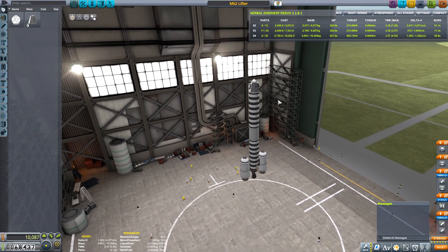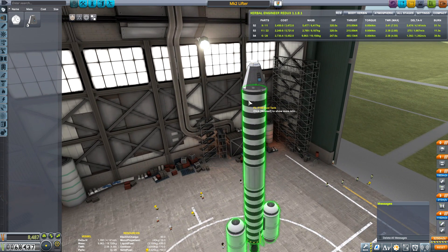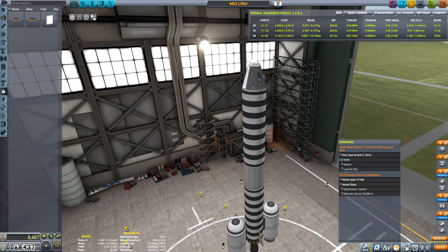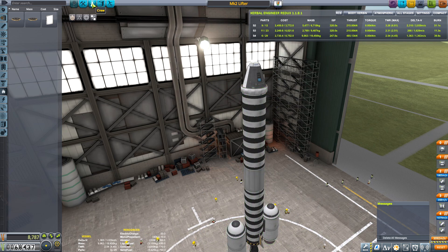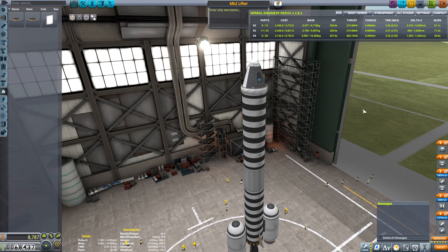Do I have any space for the additional parts? I do not. I'm going to take this mystery goo off, we'll put the heat shield on. What's the contract say? 1.25 heat shield. Okay, we will test that. At the launch site, we will grab Ace on the MK2 lifter. We're going to go ahead and launch, we will test it, we will recover the vessel, grab the other contract, send Ace into orbit as well.